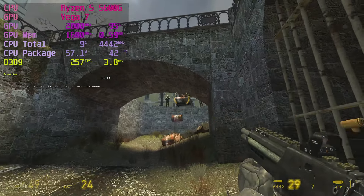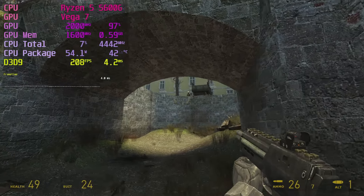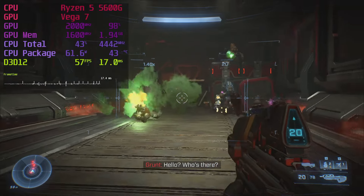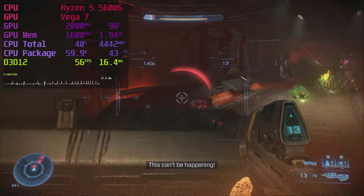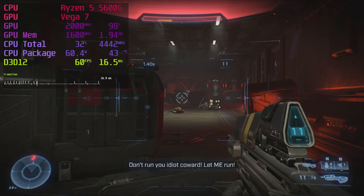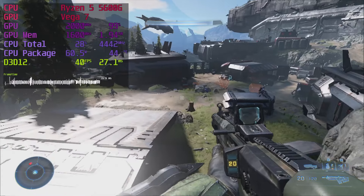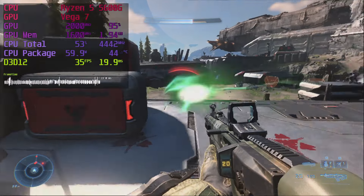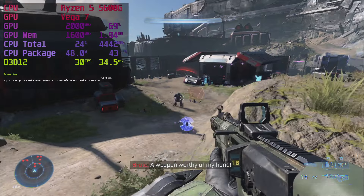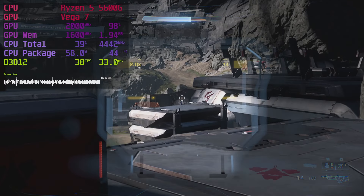Half-Life 2 is another classic with a strong showing on the 5600G — you get all the FPS at very high settings. Halo Infinite is terrible. Flat multiplayer: unplayable. The campaign is better but still bad. The first part inside the spaceship is okay at 60fps with scaling, but it's horrendous as soon as you get outside. Remember how I said some dynamic scalers are poo poo? We have to lock it at 30fps, otherwise it alternates between 30 and 60fps — the worst frame time graph I've ever seen.